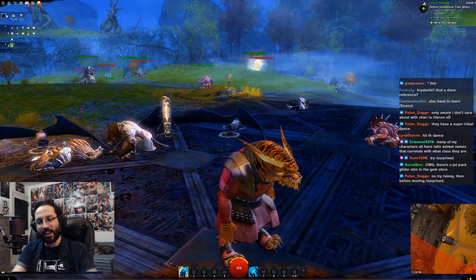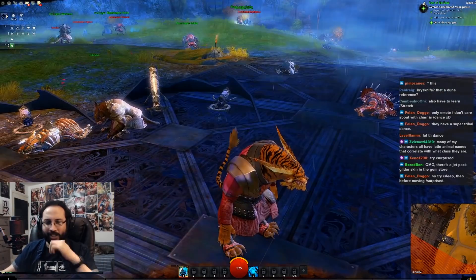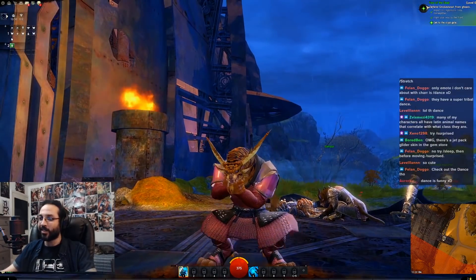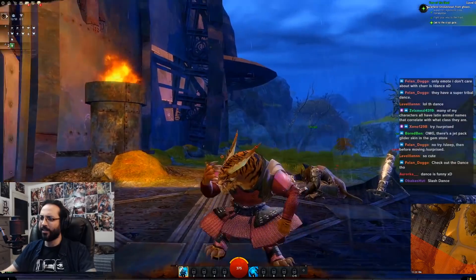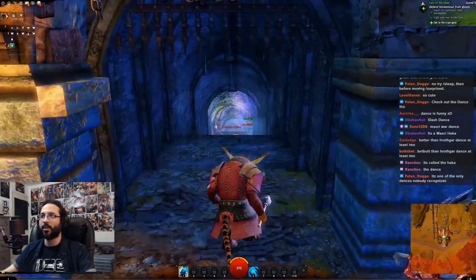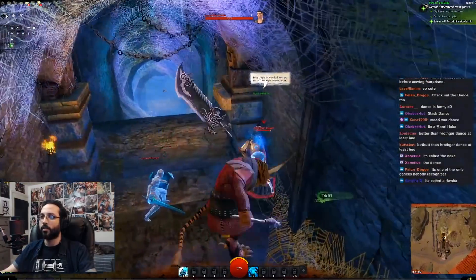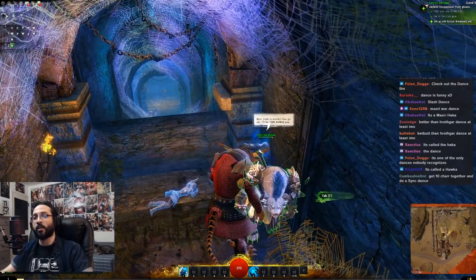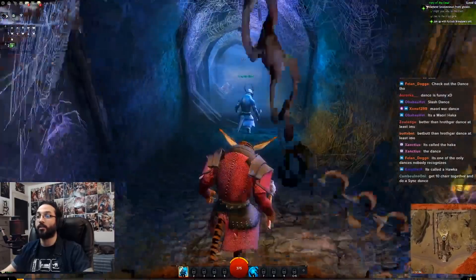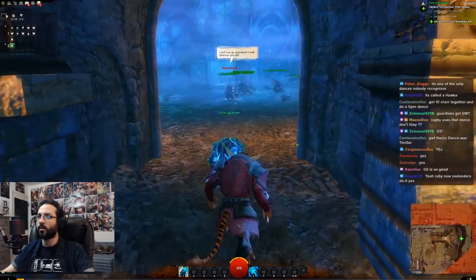We're not scaredy cats — slash sleep. Try slash dance. Slash Bee's Knees — someone plays Final Fantasy 14! That's not bad. Better than the Hrothgar dance, at least in my opinion. You know what is a good racial dance in Final Fantasy? The Au Ra female dance — one of my favorite dances in the game, so good.